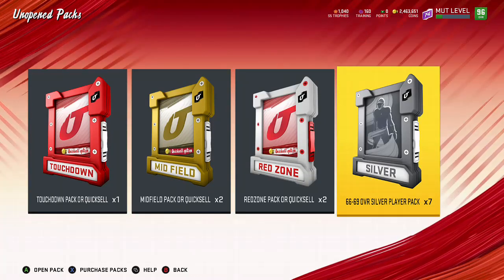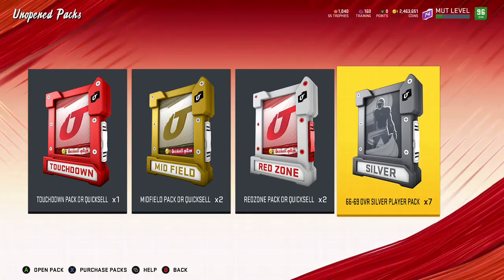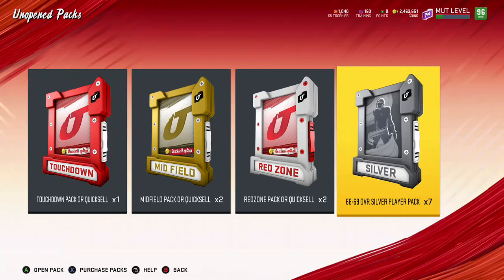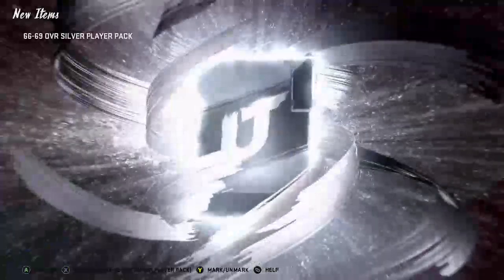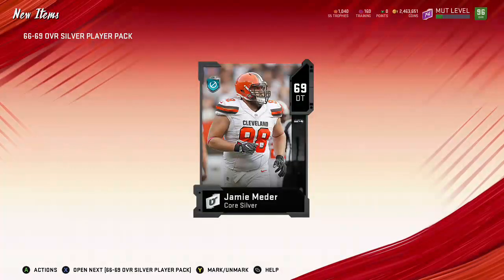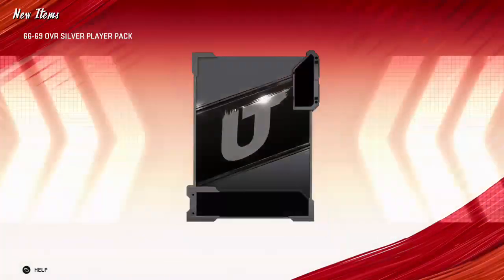We're gonna get right into these and rip them open. I'm saving all my weekend league rewards from last week because obviously Golden Tickets are coming out. Make sure you guys are being smart with your coins - free agency promo is coming too. Golden Tickets are going to be the best cards and a lot of you are gonna want them, so you're gonna need coins. Hopefully I get at least three power-ups out of this - or at least one.